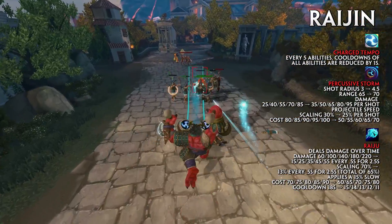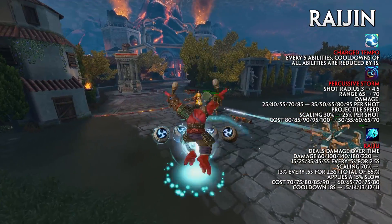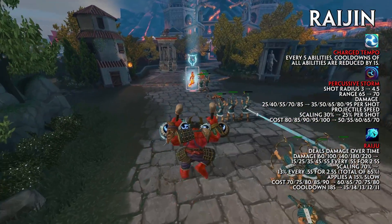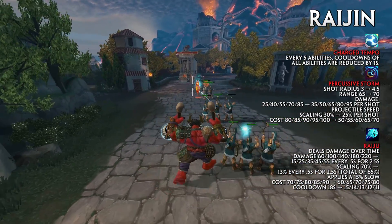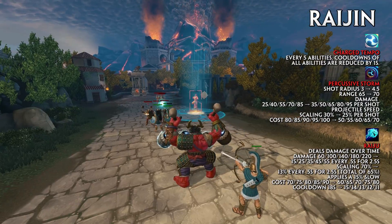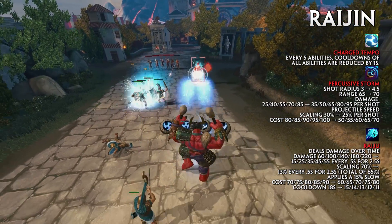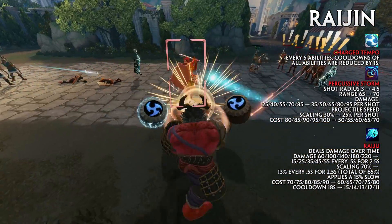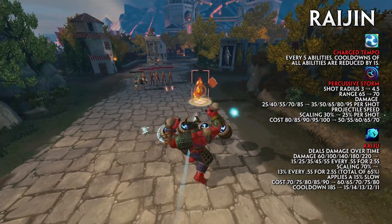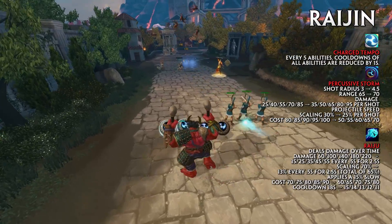Raijin has received a rework this patch. Each ability has been adjusted with the goal of reducing frustration while empowering Raijin to feel effective in fights. His new passive, Charge Tempo, reduces the cooldown of all abilities by one second for every five abilities cast. The first two shots from Percussive Storm now shoot down the center of the targeter, and the last two shots are also closer to the center. The shot radius has been increased from 3 to 4.5, and the range increased from 65 to 70.